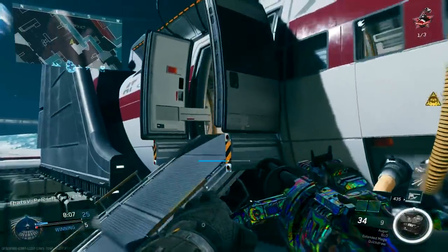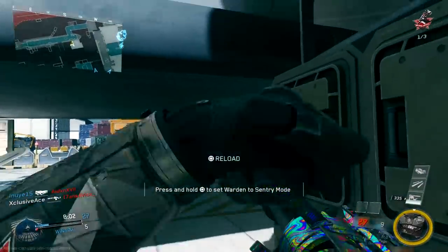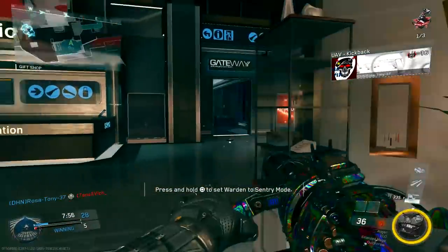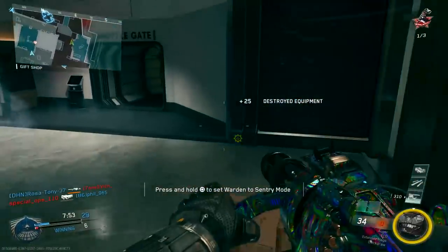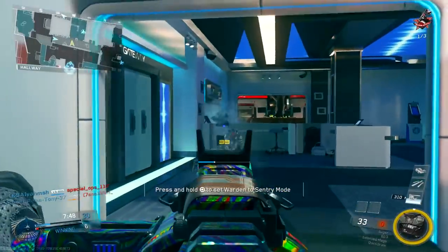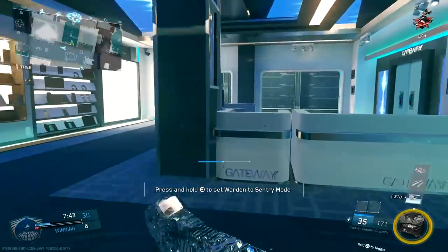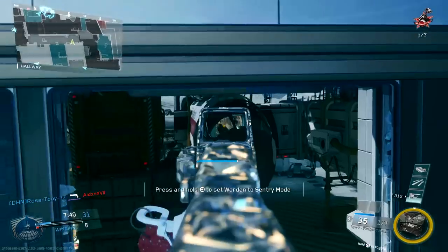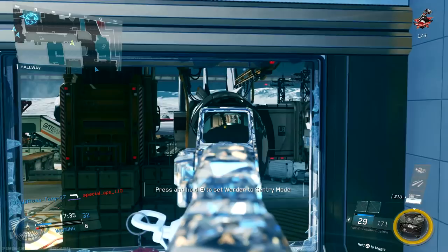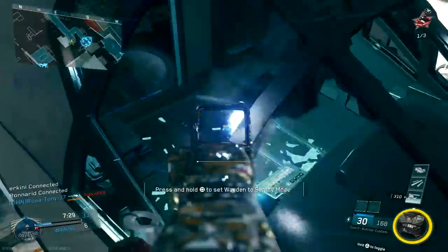First up we have the BAR. I calculated the fire rate to be right around 615 rounds per minute, which is very comparable to something like the NV4 from Infinite Warfare, or the ICR from Black Ops 3. Now the BAR appears to be a 3 to 4 shot kill, and that gives us a statistical time to kill of 195 to 293 milliseconds. This is a little bit faster than what we see on average in Infinite Warfare for assault rifles, but it does somewhat compare to something like the KN44 in Black Ops 3, and therefore it's not significantly faster than anything we've seen before in Call of Duty. It is quite fast in that 3 shot kill range, but it's not like it's at hardcore levels.